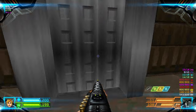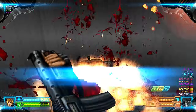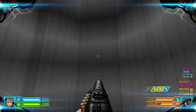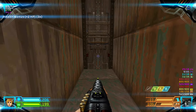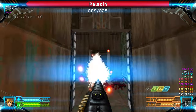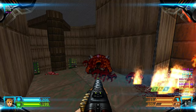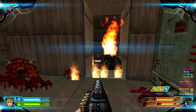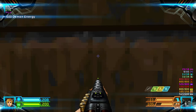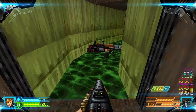Ride this lift up, kill the chain gunner, then grab the health bonuses, open this door, and kill the paladin. From where the paladin is there is a wall we can press for the first secret.